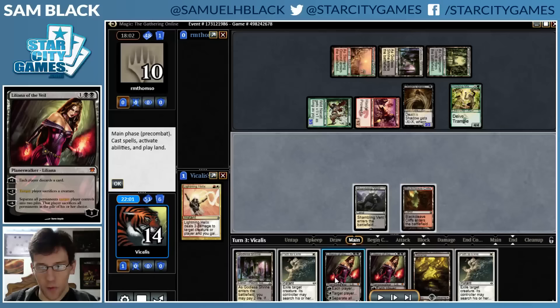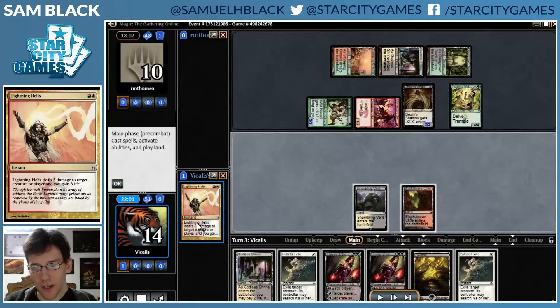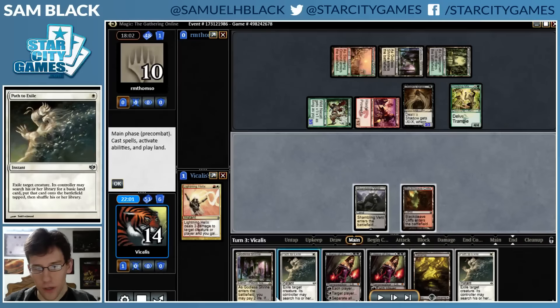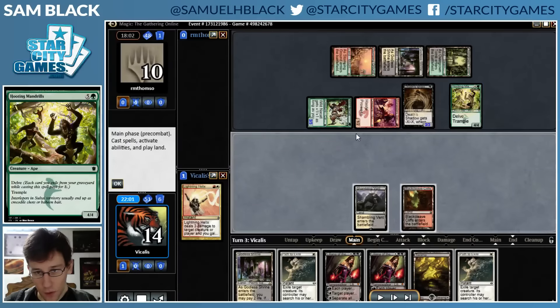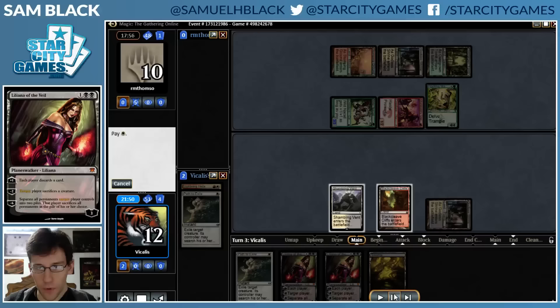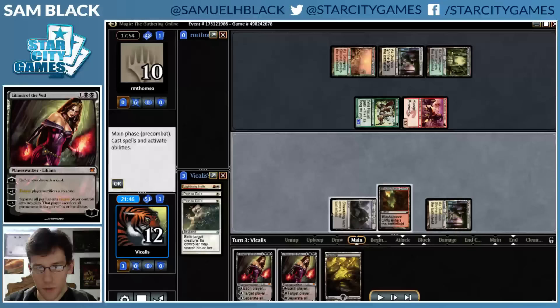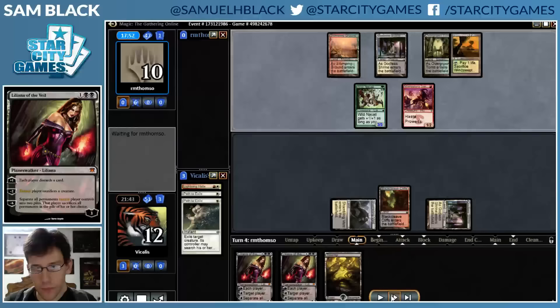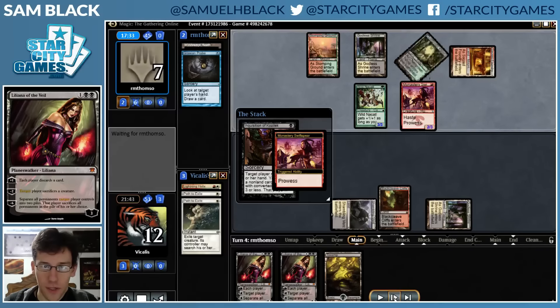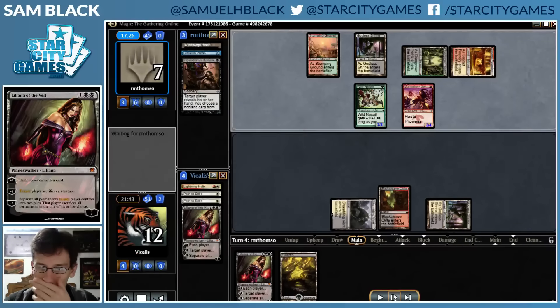Before I drew this Path, I could only kill one of my opponent's creatures and they had a lot. If I Path the Death's Shadow, I'm still taking 7, which is half my life, and Liliana can't really save me from there. But I drew Path, so now I can take 2 for my land and answer both of my opponent's big creatures. I'll be at 12 taking 4 or more, so at 8 or less - a very good and important draw, but still not clearly winning. My opponent doesn't have a Forest in their deck. I Probe and that was the last card in their hand, so they just have this Inquisition, which is going to take one of the Lilianas. I'm going to take 6 damage.